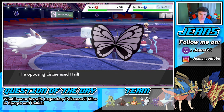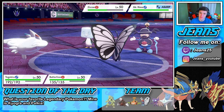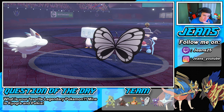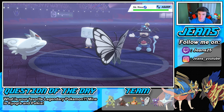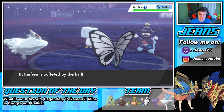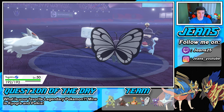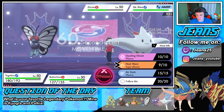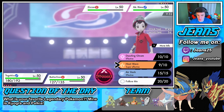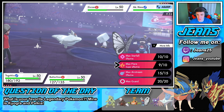Eiscue is gonna start a Hail — that's fine, we are special attackers so he's gonna boost his Ice-type moves. We might actually just put him to sleep. I think we go into another Heat Wave and possibly a Max Flare here to take out that Eiscue and change the weather.